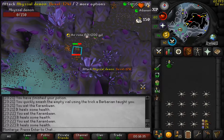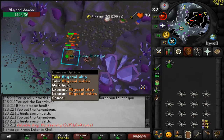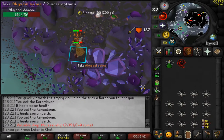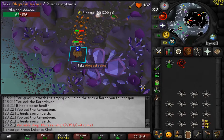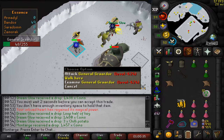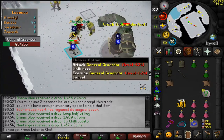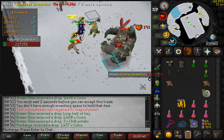With the new improved melee setup with full Bandos and an Etherium Defender, I decided to do some more Slayer and kill Abyssal Demons — and I got spooned. Then me and the boy Dreamglow decided to do some Duo Bandos because we were very unlucky on our last few trips, only getting Bandos Boots.